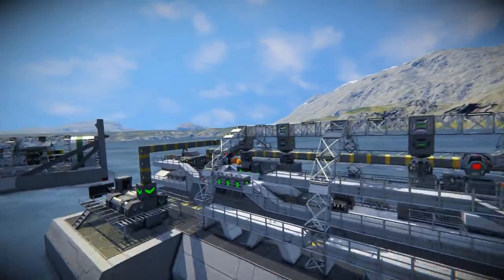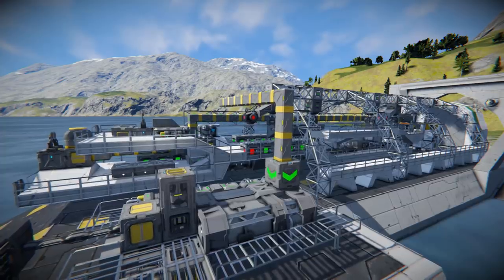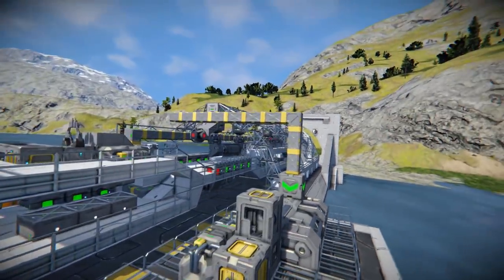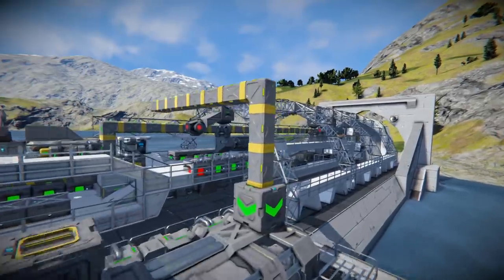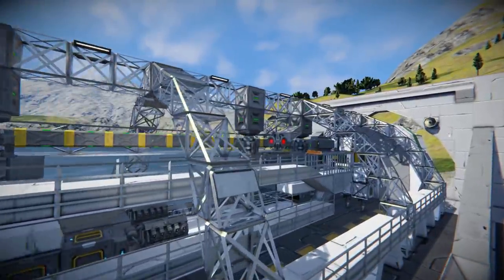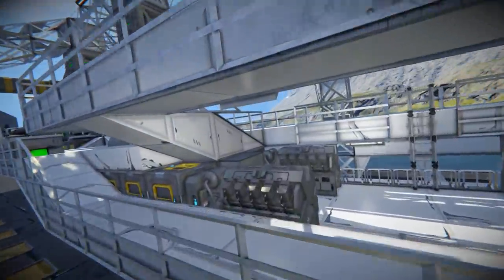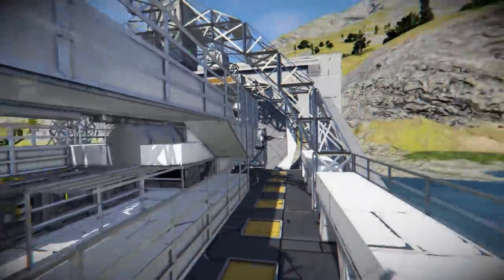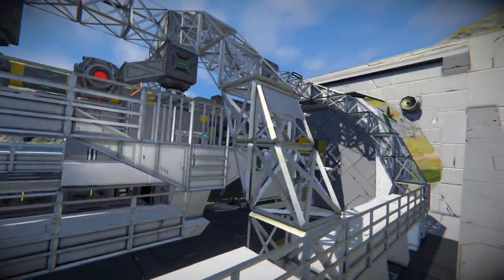So what does this drill feature? Quite a lot actually. It's got welders, it's got grinders, it's got containers, it has timer blocks galore. It has a lot of things, but the main functionality is of course drilling. It does feature some of the new hydrogen engines, which is nice. So if you are drilling through ice, it's going to have a fun time, let's say.